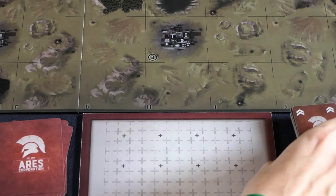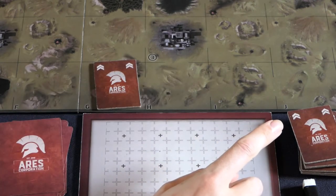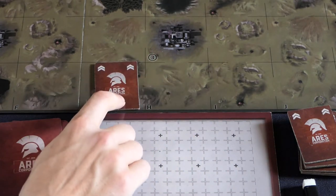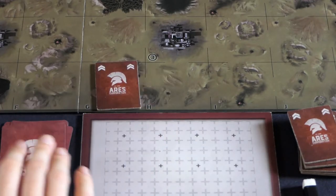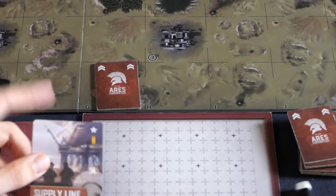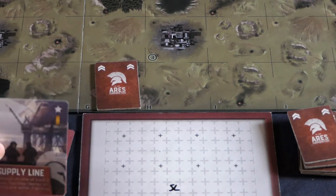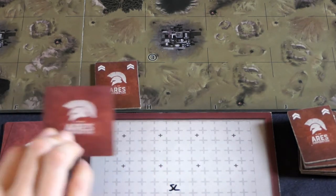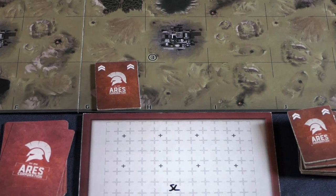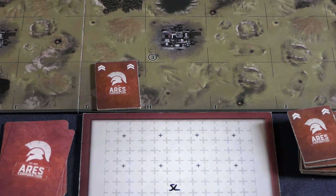When deploying, battlefield units go face down onto the back row anywhere you want. Then specialist units are placed: you take a dry white pen, write the specialist's location on the shadow map hidden from the enemy, and the card goes face down along your board edge. Teams alternate — one battlefield, one battlefield, one specialist, one specialist — until all allowed units have been deployed.